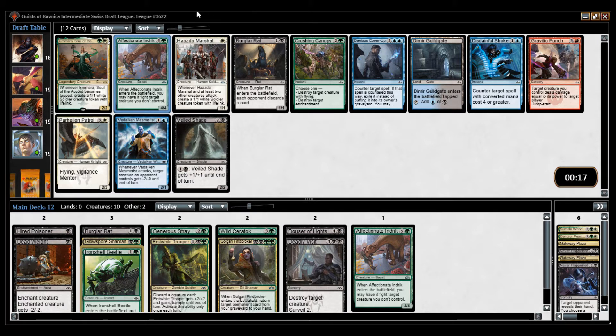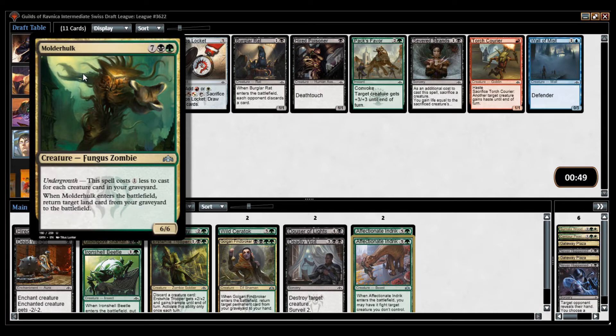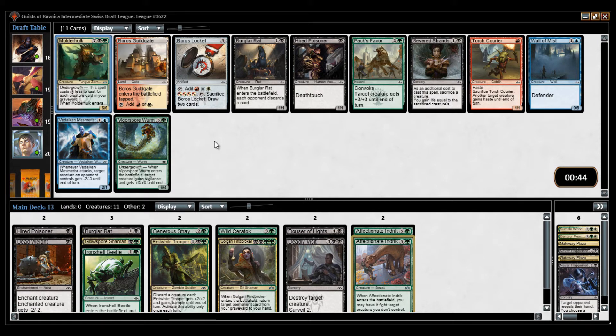It looks like maybe being Selesnya would have worked out a little bit better. Here we have a payoff — a little expensive, 9 mana, costs less for each creature card in your graveyard, and gets a land card from your graveyard to the battlefield. Not the payoff I'm looking for. I'm going to take the Severed Strands I was talking about earlier.